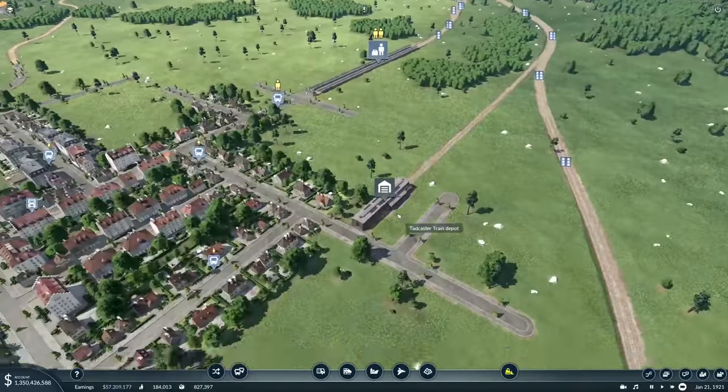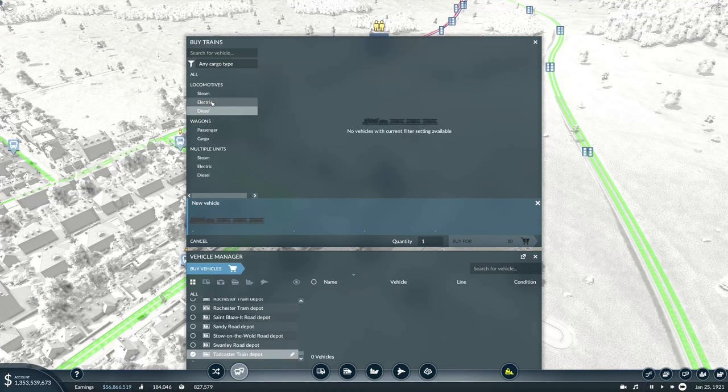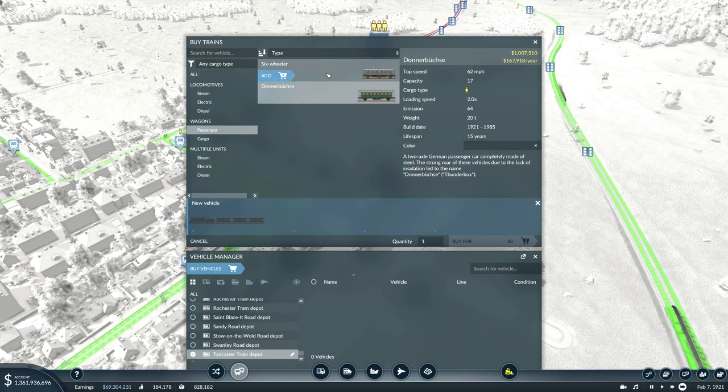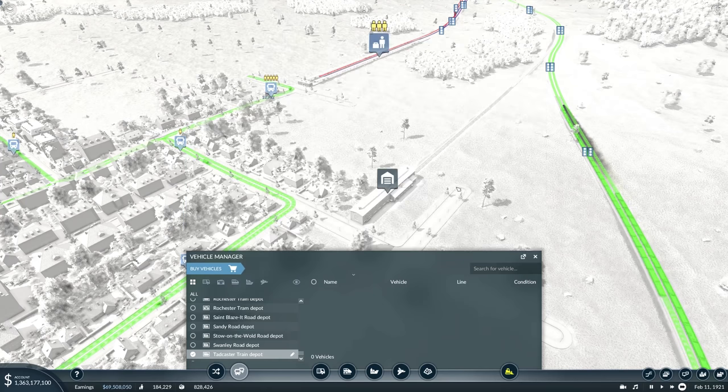What have I just unlocked? Ooh, what is that? That's a weird looking thing — it's electric, can only do 47 miles per hour, but it's very powerful. Cool looking in a weird way, and I like it. We also have this one, which I'm not even going to try and pronounce, but I think it's going to be good for all of our passenger lines.